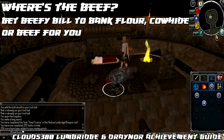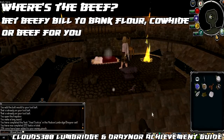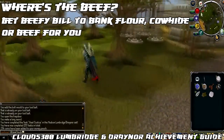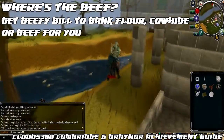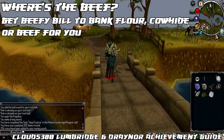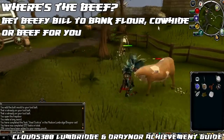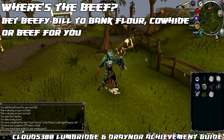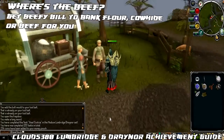Once you've completed that task, we're going to teleport to Varrock using the Varrock lodestone. The next task is called Where's the Beef, and that is to get Beefy Bill to bank flour, cowhide or beef for you. You must have two of the item because he requires one himself in order to bank yours. In my case it was a cowhide — just kill another cow, acquire a second cowhide, use them on Beefy Bill, and it'll give you the option to bank one and keep one, completing the task.